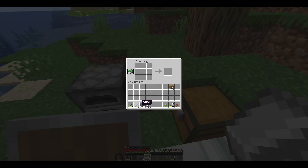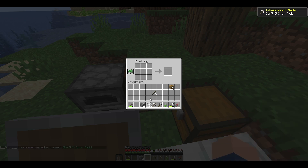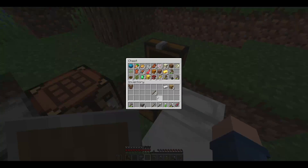So because we got all that iron in the last episode, we can actually just skip right ahead to iron tools. I was planning to look for a bunch of iron this episode and maybe end up getting a couple of diamonds, but screw that. Let's go straight for diamonds.